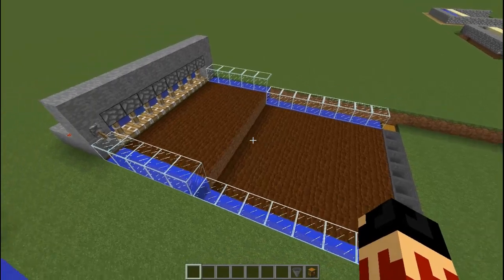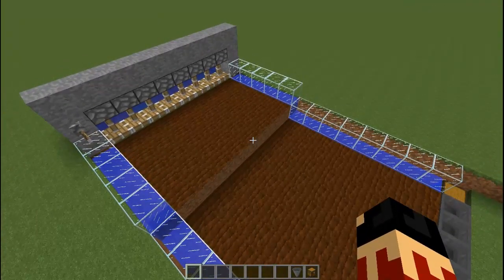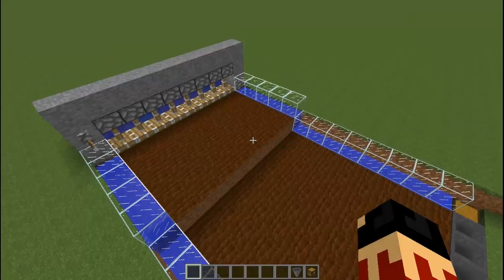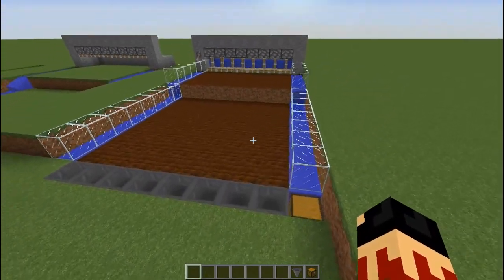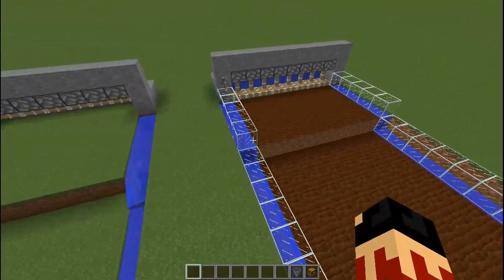This is the automatic wheat farm. It also works for wheat, potatoes, and carrots — this food right here, the carrot. That's how you make one of these farms. If you like this tutorial, make sure to leave a like. It's pretty simple mechanics.